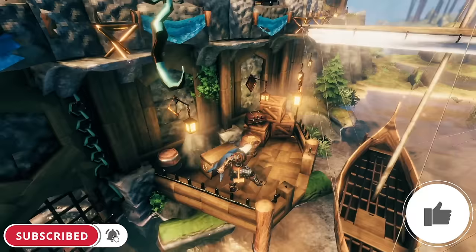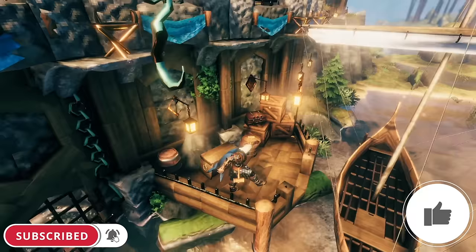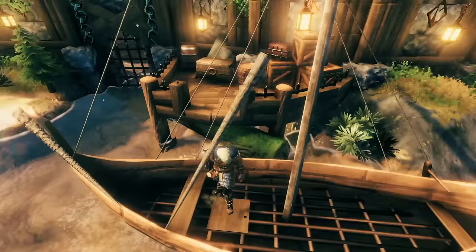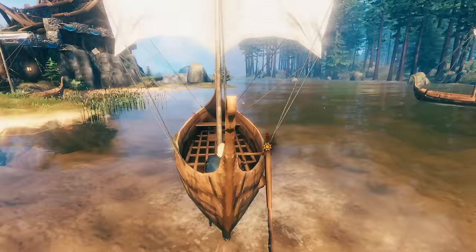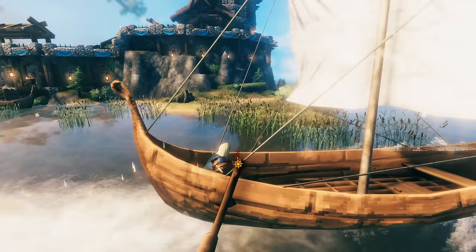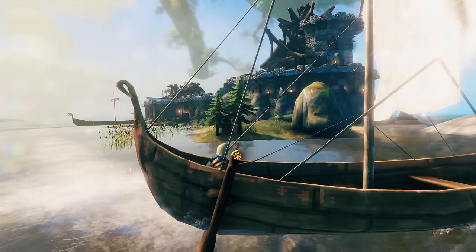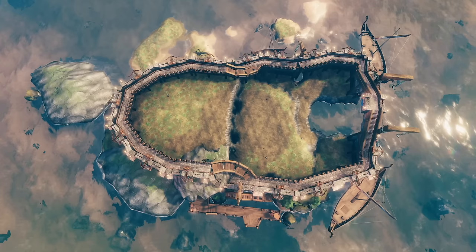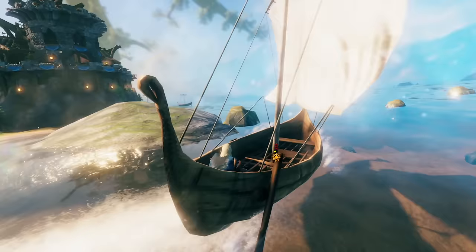Over here we've got a nice little area to work in, some things that maybe are about to get lifted up by this crane up above, and you've got a little area to park a karve and maybe offload some items. As I go around the island, you may or may not notice that I have some wards tucked away — you can see right here in these trees, there's a ward right there. I have wards tucked around the island because there's a little bit of land here and there surrounding the actual fortress itself, so I thought it'd be good to just make sure it's spawn protected.